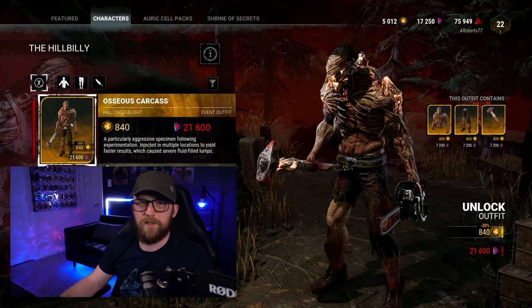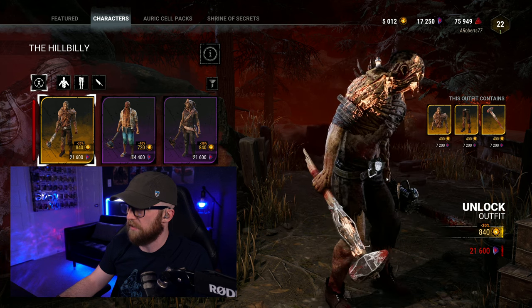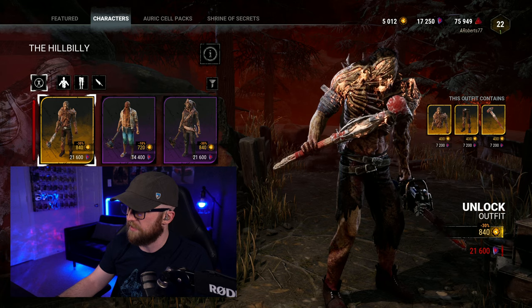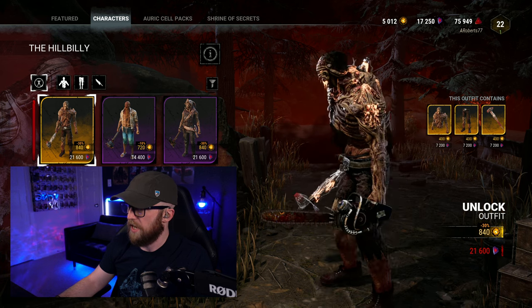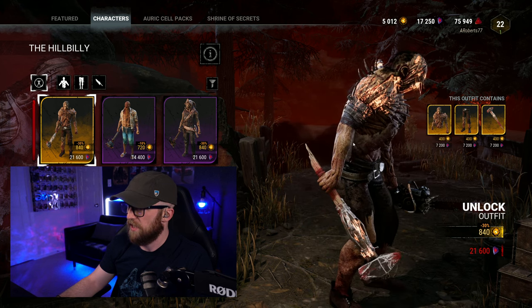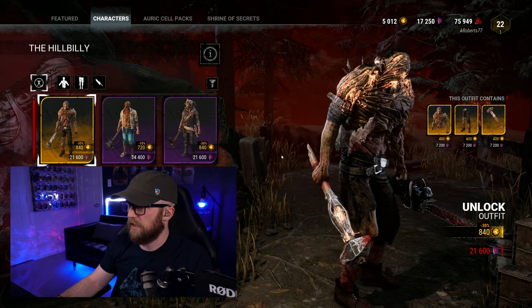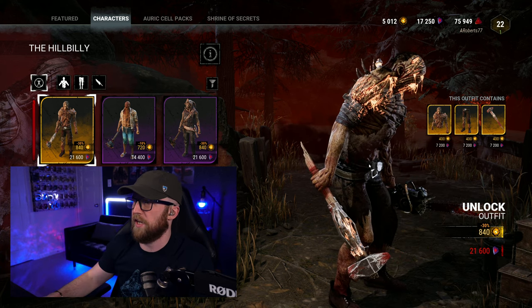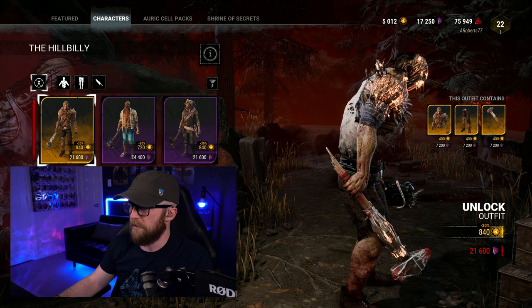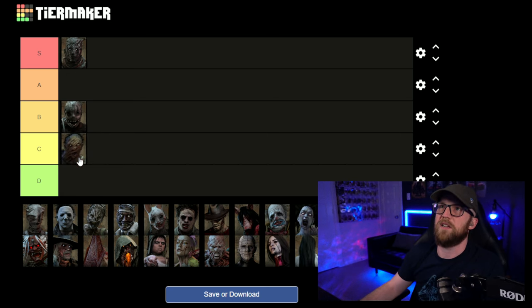Next up we've got Hillbilly with the Osseus Carcass — somebody correct me if I'm mispronouncing that. It's got these weird things sticking out of him — ribs, maybe, or it almost looks like claws. All his scars become more pronounced and he's oozing out of his face and eyeballs. His weapon also has blighted serum busting out of it, enough to bend the metal. Of all the skins so far, this is probably my least favorite. It feels a little underdone, so we're gonna move him into C tier.